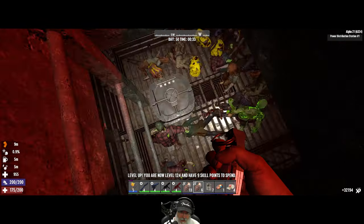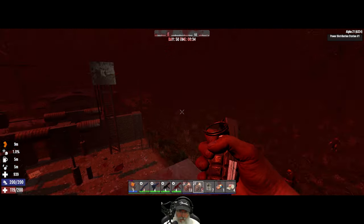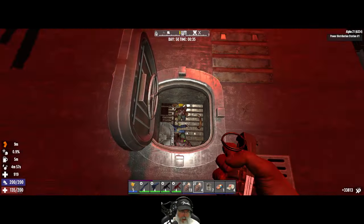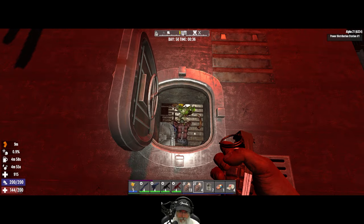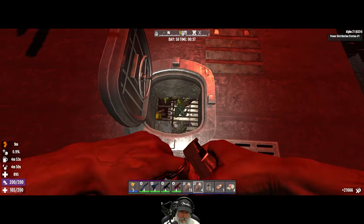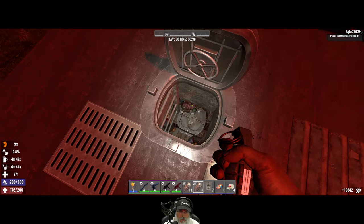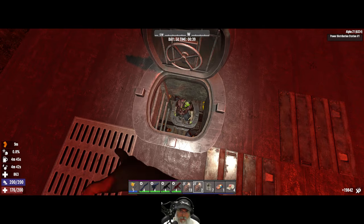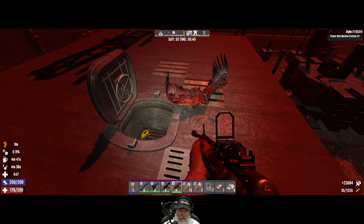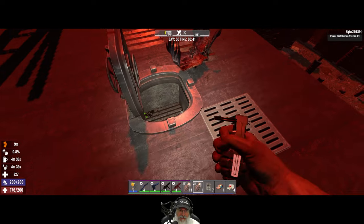Nine skill points? Wow. Let's get down and then back up. 33,000 XP for that. 21,000. We've already got nine skill points and it's just a little after midnight. Isn't that crazy?